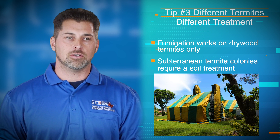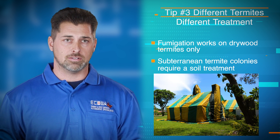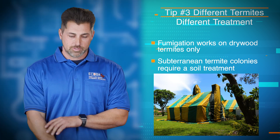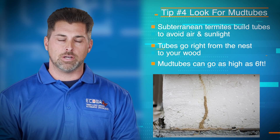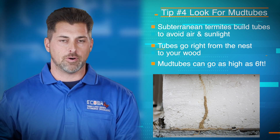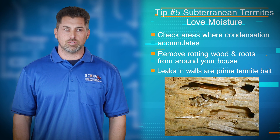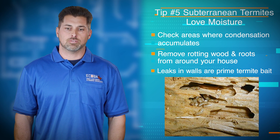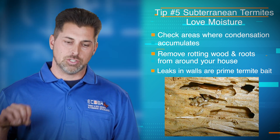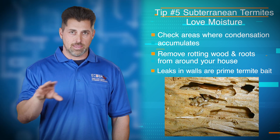For subterranean termites, since they nest in the soil, you actually have to get a treatment into the soil. So if you discover that you have subterranean termites — the ones that are coming up from the soil — what you want to look for is a mud tube. They are very small. They're built for protection, like tunnels from the nest up to their food source or moisture source. They also like to seek out leaks in your house. If you have an air conditioner under your house and even the condensation from it is dripping into the soil, there's a chance you're going to have subterranean termites attacking that moist area.